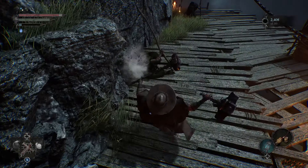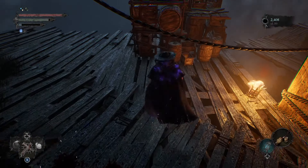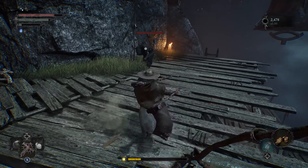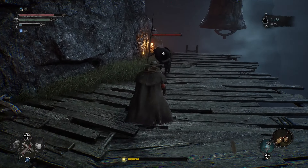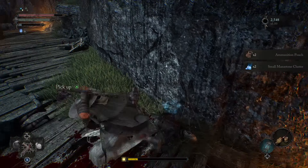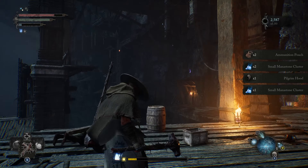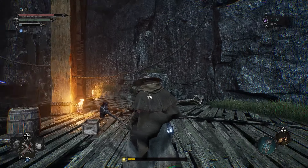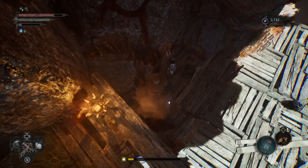Now this next area is basically Ambush City. Kill that one, kill that one, kill that one. Pick up those. Looks like there's some stuff that comes to me — wish I knew that back in the Let's Play, it would've been so useful. Plunge attack here.